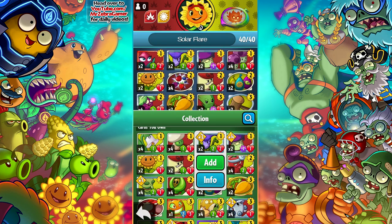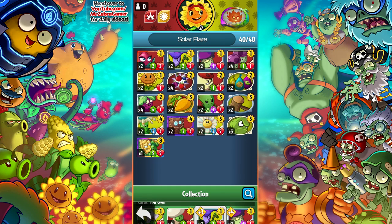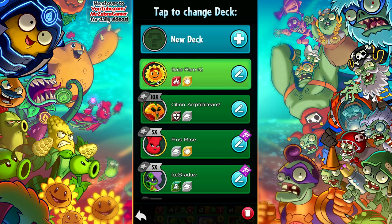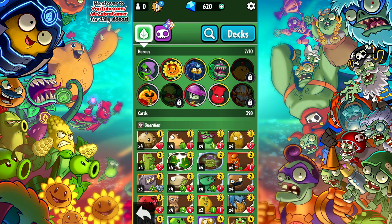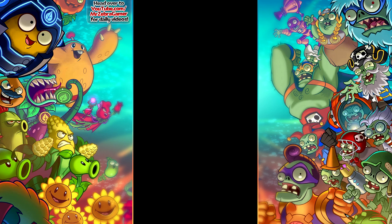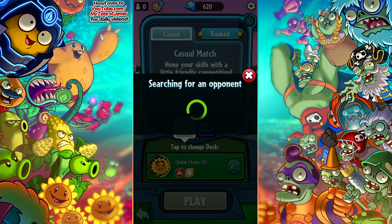I'm not particularly an expert with Solar Flare strategies, but I tried to figure something out here where I have a mostly low-cost defensive build. That way, if something goes out and tries to attack my Blooming Heart — which is a one-cost plant, very cheap for how good it is — if we could get it out turn one and bury anything that pops out in turn two, we could get a scary setup rolling just with that. So that's how we're gonna roll with this Solar Flare setup.